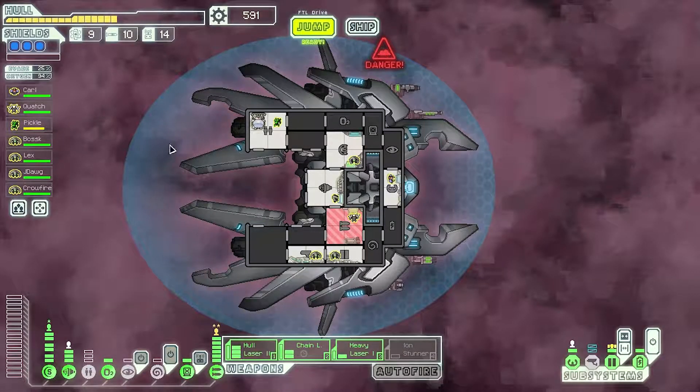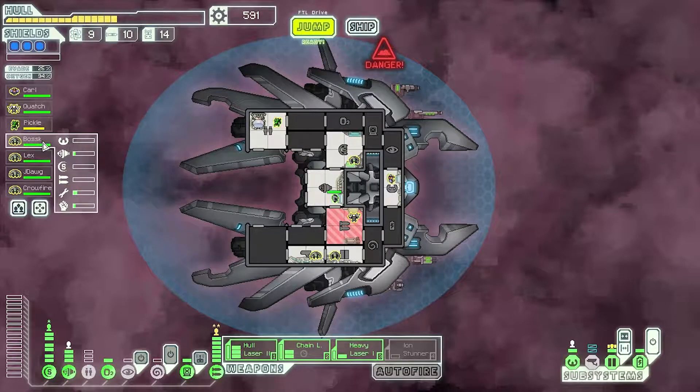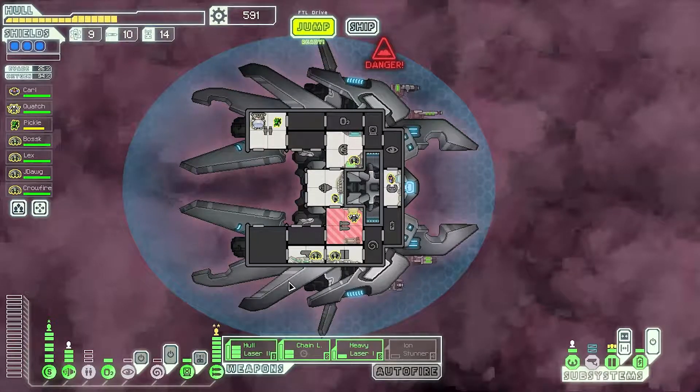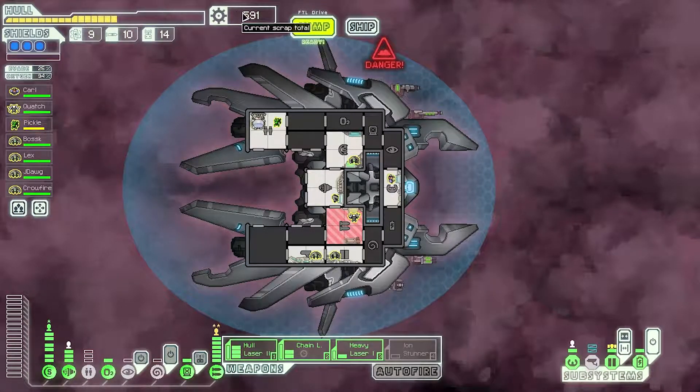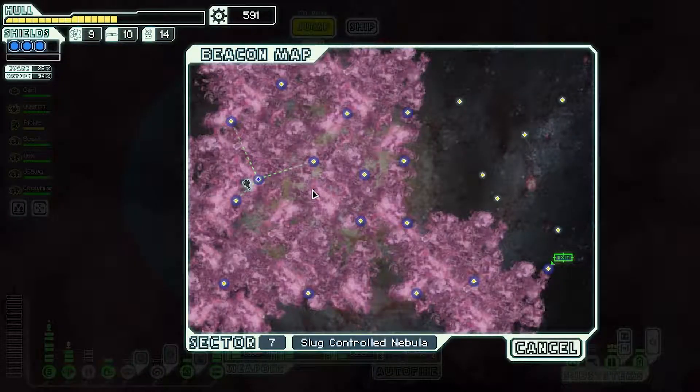Hey guys, welcome back to another episode of FTL. We're continuing on here with the Laney's Cruiser Type A. We've got our legendary crew of Carl Quach, Pickle, Boss, Gleks, J-Dawg, and Crowfire. We've got some good weapons here, and we're trying to finish up one of the two last achievements — getting 600 scrap in our cargo hold. Let's get jumping.